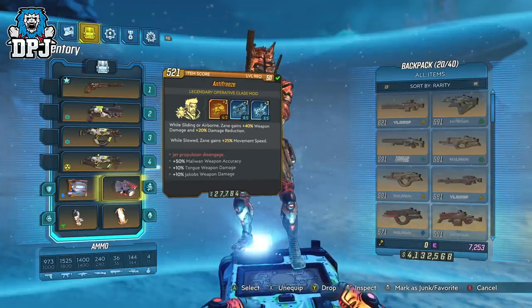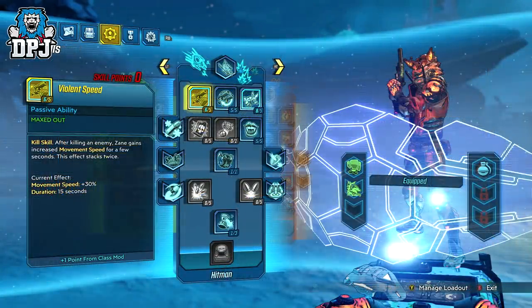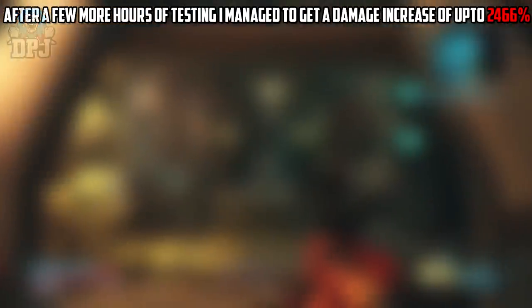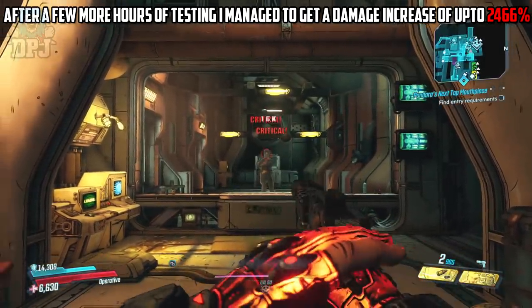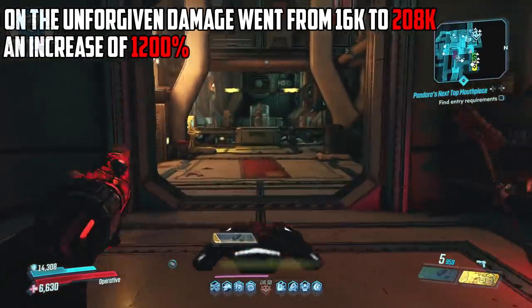My Zane mains out there will understand what this allows us to create. In my review of this item I included a demo where this class mod is paired with a couple of perks which turn speed into damage — stacking them allows us to get damage out of Zane rarely seen. The Anti-Freeze is obtained from the Arbalest of Discipline and Walton. If you're a Zane main and you haven't got this yet, I truly suggest you try to get it. That's why it's at my number 5 spot — a great class mod and one Zane mains must have.